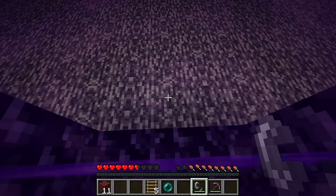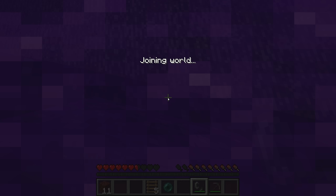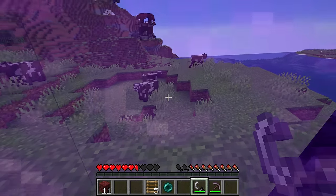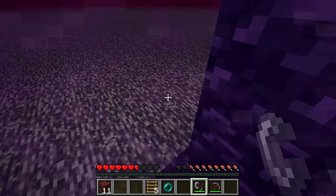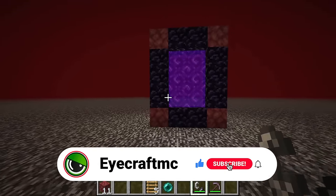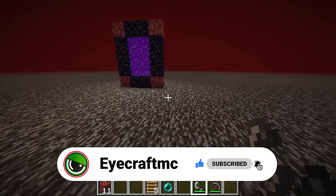Finish the nether portal, light it, go in it so it links to a place in the overworld. Once you're back in the overworld, go through the portal again, hoping that it links correctly. If it did link correctly, we should end up on the nether roof — which we did, as you can see here. So we now have a portal that takes us from the overworld to the nether roof.